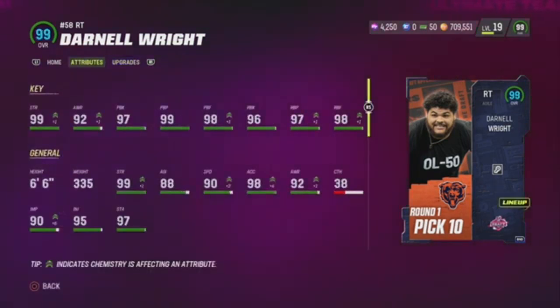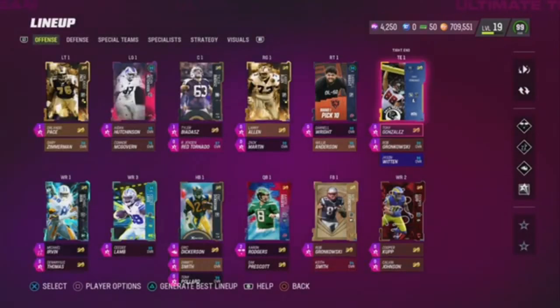Now I got Darnia right here. 6'6", and like I said, I like my boys thick. He's 335 pounds, 90 speed — that is absurd for real. Great card right here.